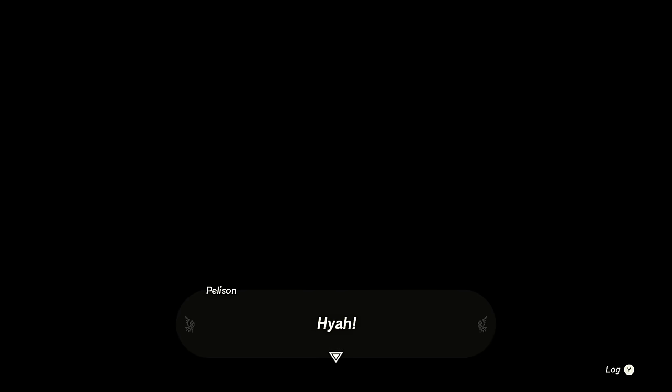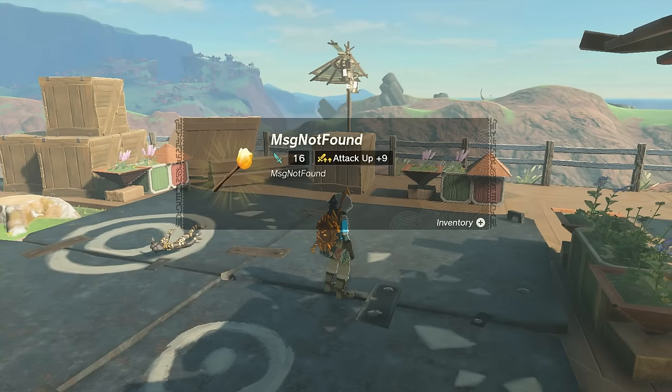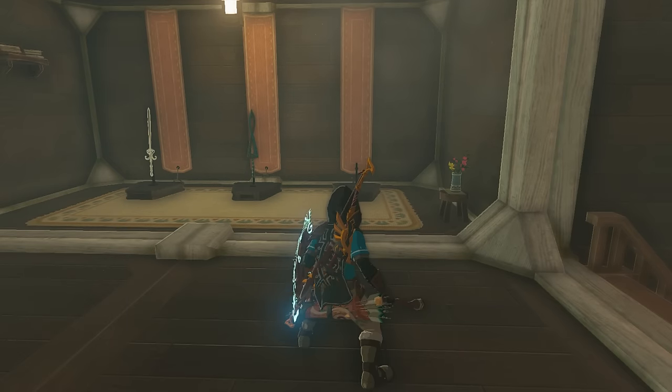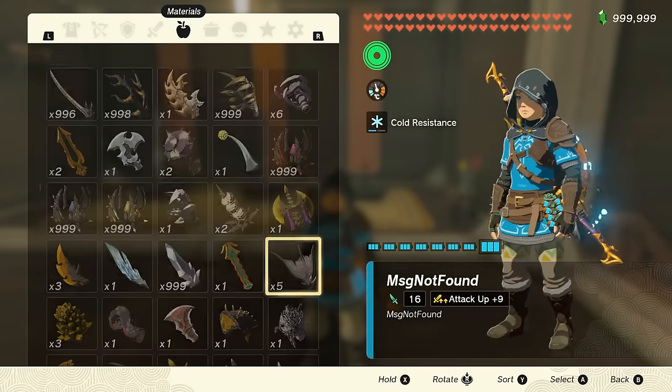Functionality-wise, it's mostly the same as every other weapon and shares a lot with the message not found. You can drop the torch and pick it up again just fine. It can be separated from the fused material at the break-apart shop just fine. You can even display it on the weapon stand at Link's house, and it will retain all its properties when collected again. It's a reliable weapon, which is more than we can say about the next few.